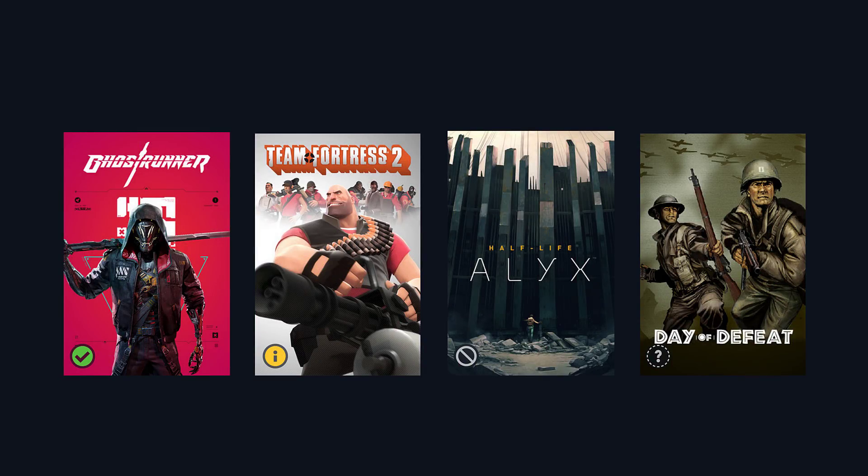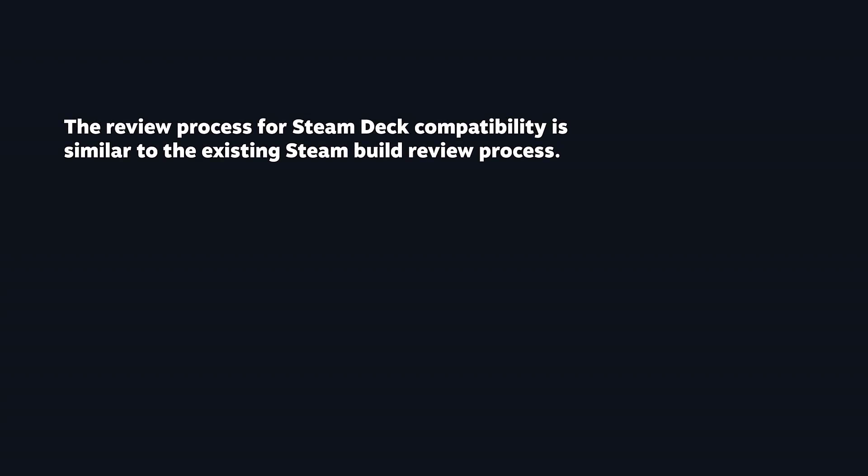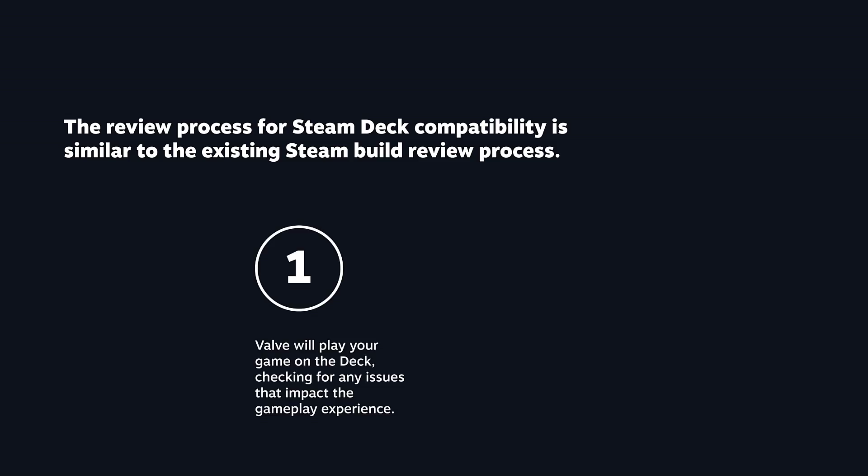After a game gets reviewed, it's going to be assigned a compatibility icon that corresponds to the category it falls into. So when Steam users are browsing their library or the store, they'll see those icons attached to the games, helping them understand at a glance what they can expect when they play a game on Deck. The Steam Deck compatibility process is really similar to the existing Steam build review process. Step one is Valve will play your game on the Deck and check for any issues that impact the gameplay experience for users.